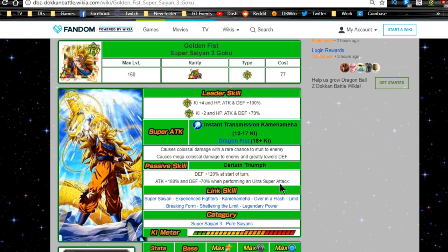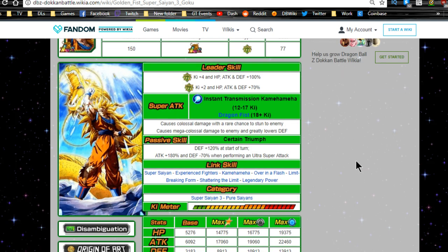His passive, Certain Triumph, gives defense +120% at the start of the turn — making him a great tank — plus attack +180% and defense -70% when performing an ultra super attack. Let's do the math: 1,000 times 1.2 is 1,200 — wait, defense +120% means 1,000 times 2.2... actually using defense +80% for the base calc: 1,000 times 1.8 is 1,800, then times 0.7 is 1,260. So you still have about a 26% defensive buff remaining. The defense minus only applies when performing the ultra super attack, which is exclusively the mega colossal Dragon Fist.